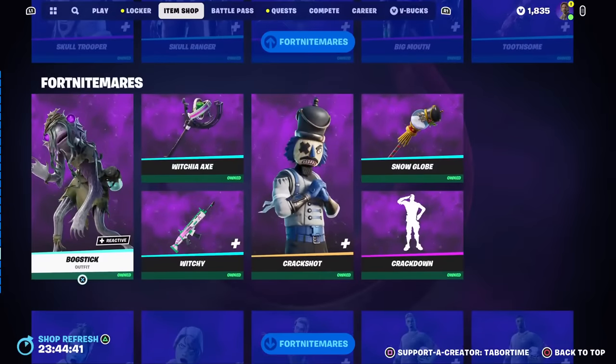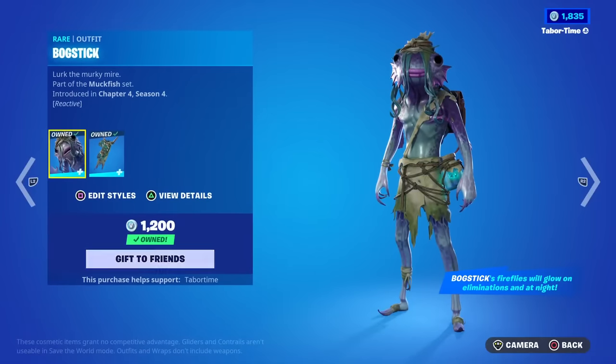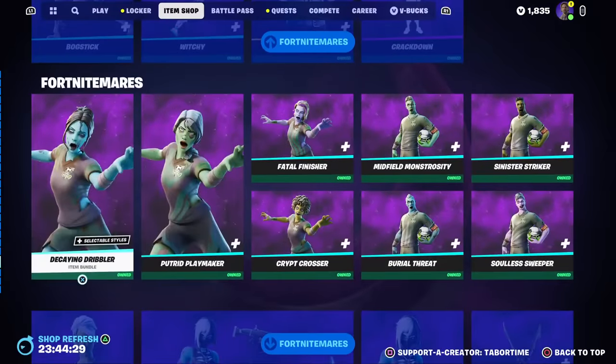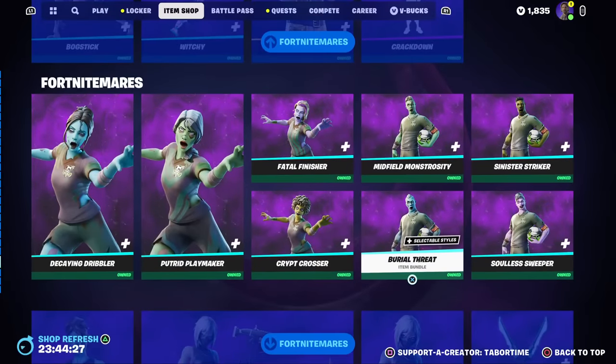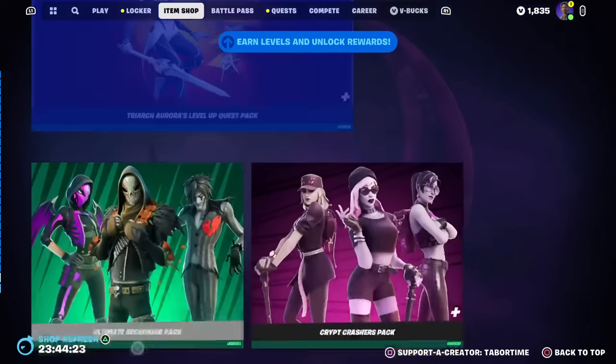The Fortnitemares tab still has Skull Trooper, Skull Ranger, Crypt Cruiser, Big Mouth, Skull Sickle — that's a good one — Twosome, and Creepy Bog Stick, which is the newer-ish skin with reactive back bling. I still need to do a review on that one. Crack Shot is still here too, along with the soccer skins in zombie form, Ghoul Trooper, Hush bundle, Level Up Quest Pack, and the two packs on the bottom.